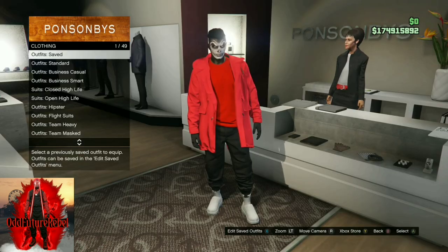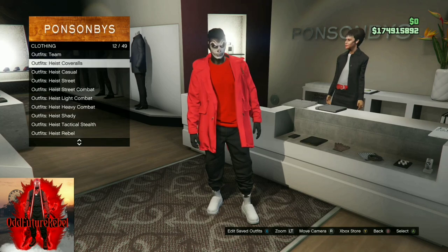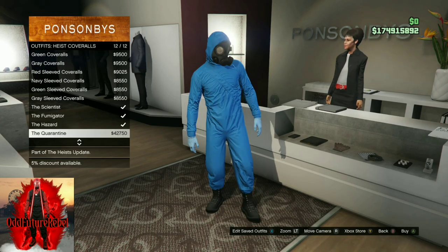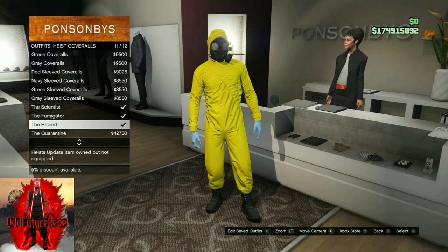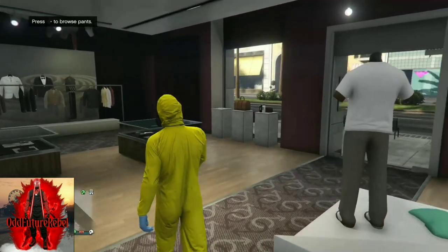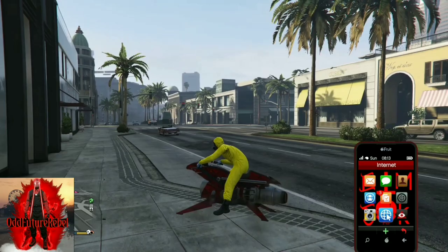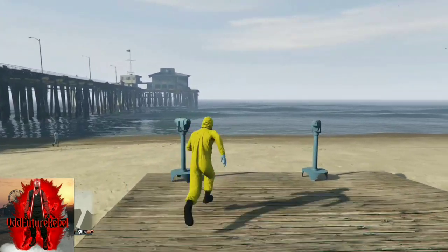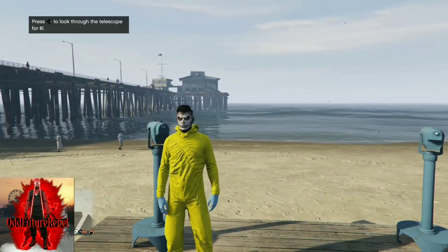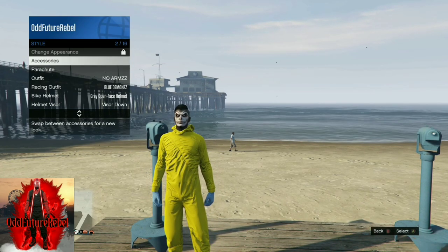Go to Outfits and find the Heist Coveralls. Scroll all the way down and purchase the yellow hazard version — it only works with the yellow one. After purchasing, make your way to the pier to do the telescope glitch. Spam right on the d-pad near the telescope, then pull away from the telescope and your mask should disappear.